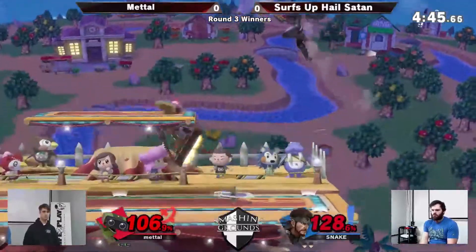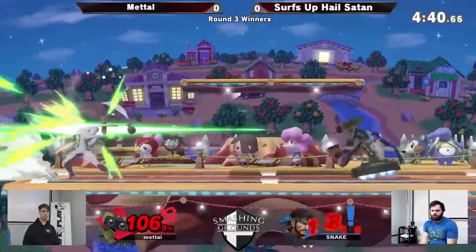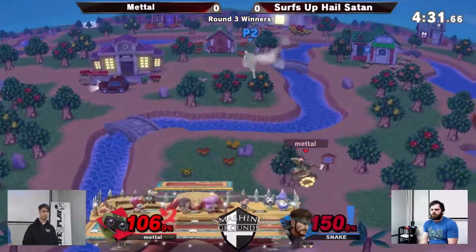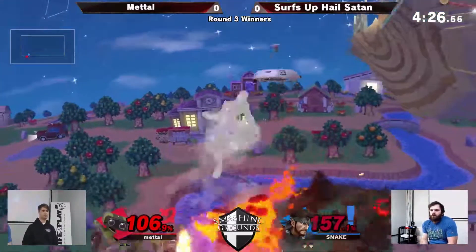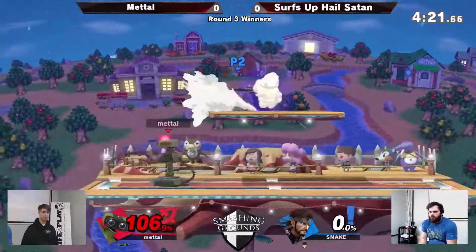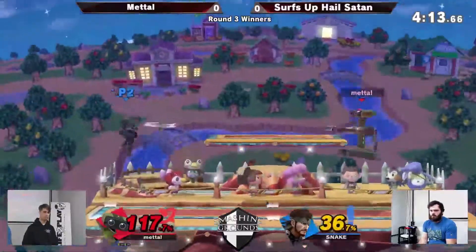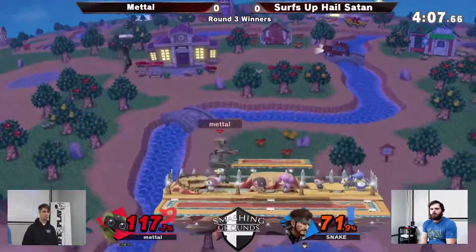Now this is a match I like to see — back and forth constantly. Toss out the gyro, still spinning there. Similar recoveries on both these characters. I'm really opting for the edge guard. Snake couldn't quite make it back, so Rob's got the lead here — gotta close this stock.